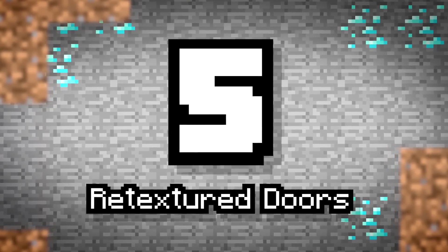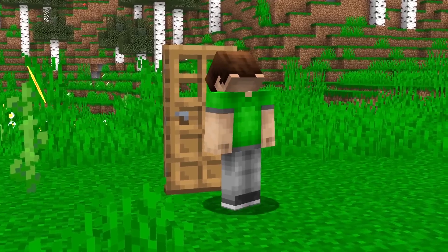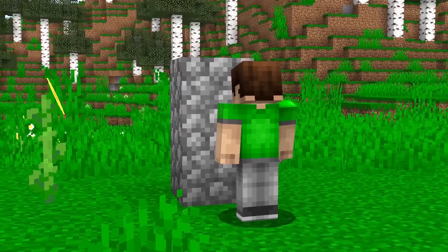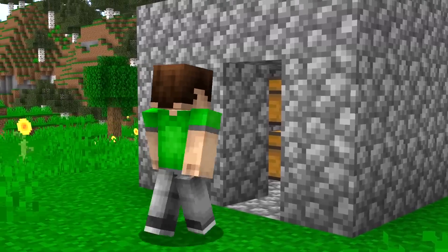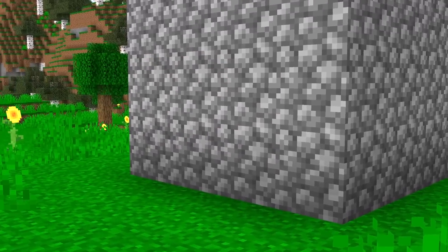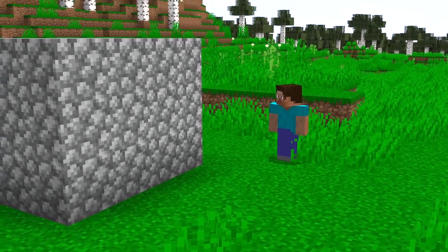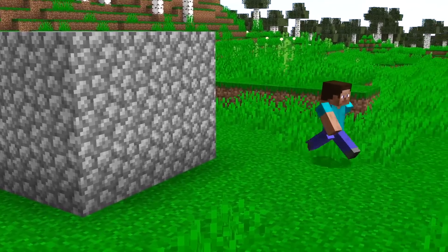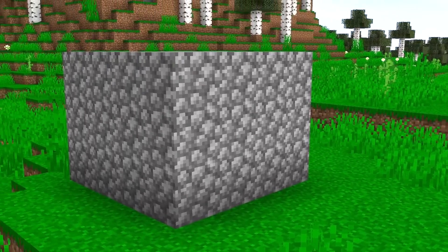Number 5: Retexture Doors. Time to get tricky. If you're in control of a server, you can prompt other players to download texture packs and specific resources when they join. Why not change the texture files for doors so that they share the texture of wooden logs, planks, or another block in the game? Doing this, you can place doors all around your house, having them blend in with the same blocks you copied the texture from.